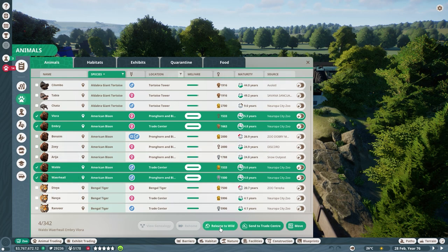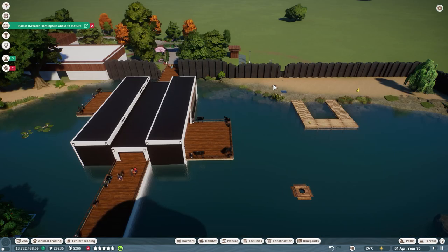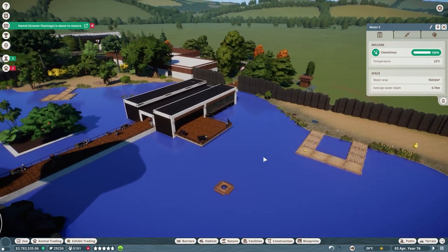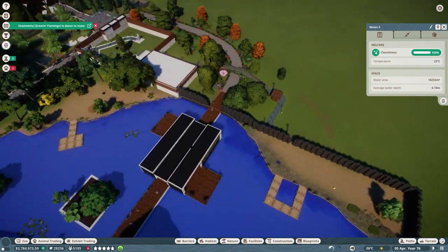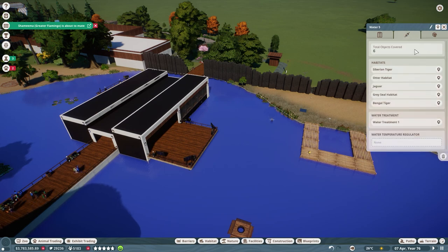Alright, we've got our seals and otters wandering back into their habitats. I wanted to check out the new water controls — you can just click on a body of water and it'll select the entire thing. I have this as one giant body of water. You can see the cleanliness and all that, which is super cool.